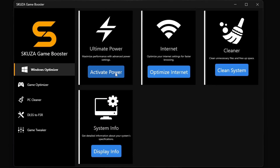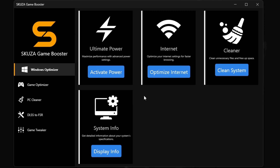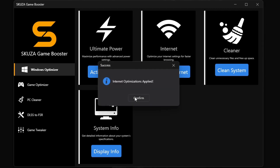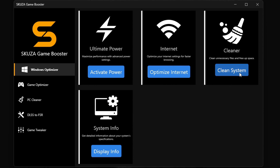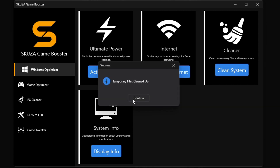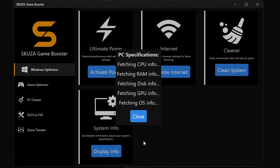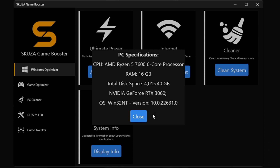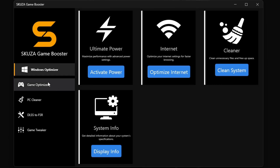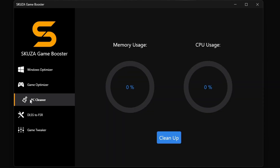There's even more cool stuff with Skusa Game Booster Pro. The Windows Optimizer is a total beast — it's got four killer sub-features. The ultimate power plan unleashes your PC's full power. The Internet Optimizer makes your online play smooth as silk. The cleaner gets rid of all the junk slowing you down, and system info keeps you in the know about your PC's performance.